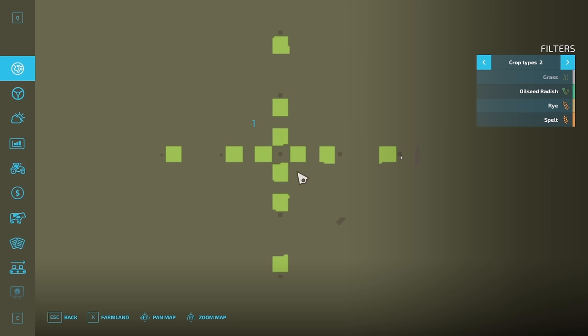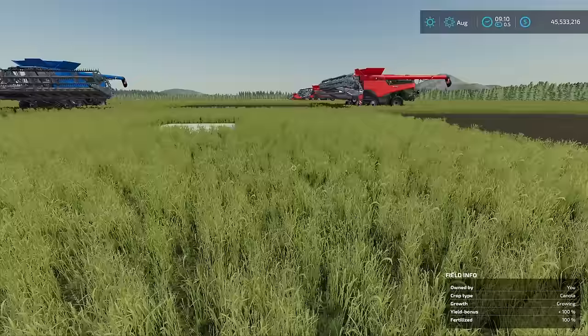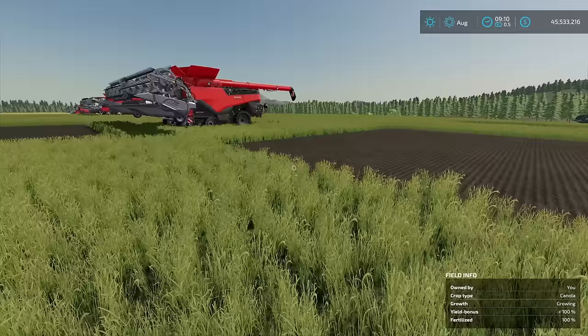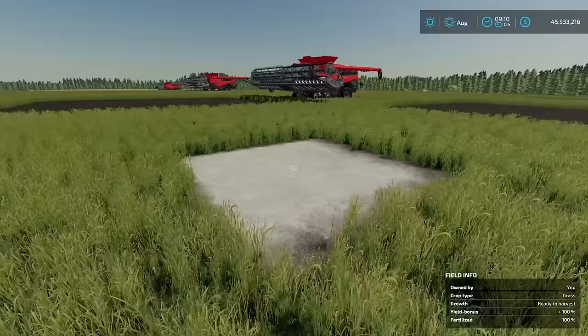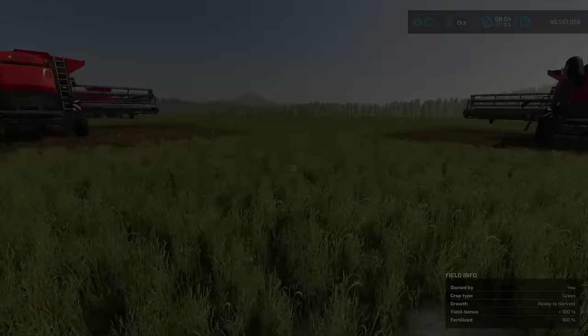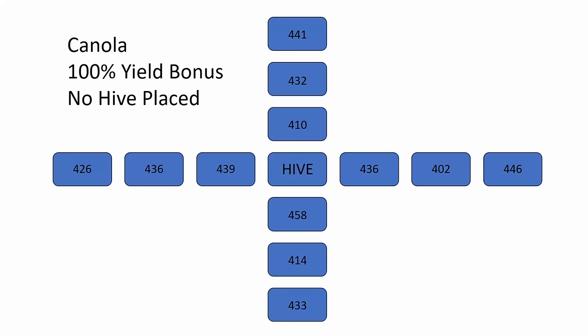Right here in the middle is where I'm going to put my hive. I've got two different dots going in the four different directions — each one is 75 meters away from this center point. So that means I'm able to go out to 150 meters. The biggest beehive says it's 150 meters, but I don't know if that's across or in one direction. That's why we've set this up exactly like this. I need to figure out how much canola I'll get off each plot without any beehive first, so I'll sleep a few days and harvest every plot.